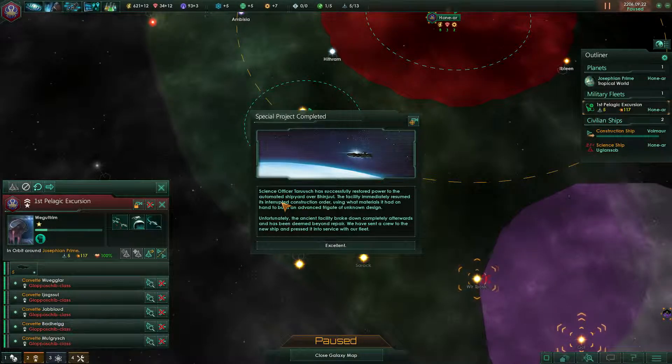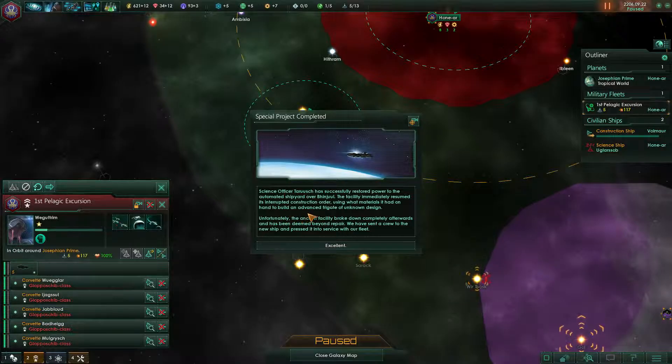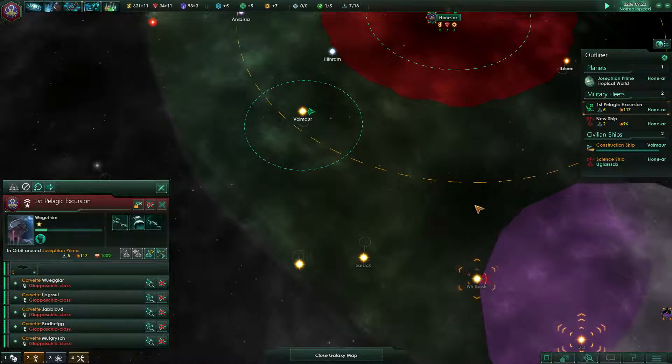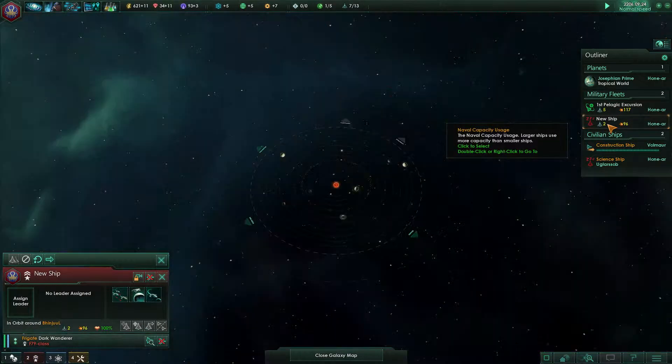Special project complete! Science officer Tarouche has successfully restored power to the automated shipyard. The facility resumed an interrupted construction order using materials on hand and built an advanced frigate of unknown design. Unfortunately the ancient facility broke down completely afterwards and has been deemed beyond repair. We've sent a crew to the new ship and pressed it into service with the military.